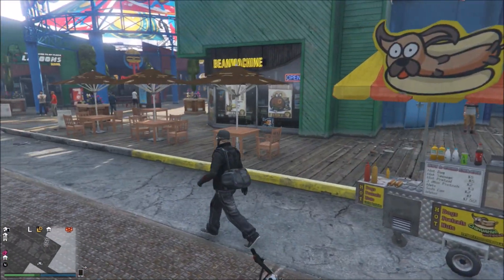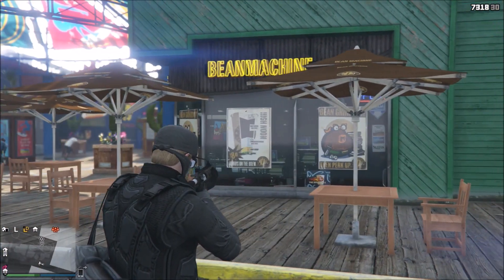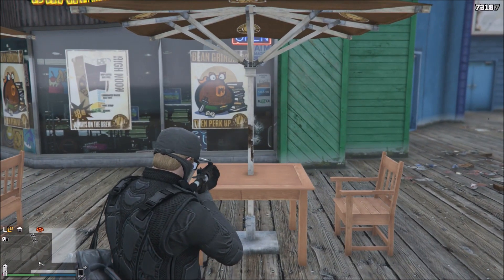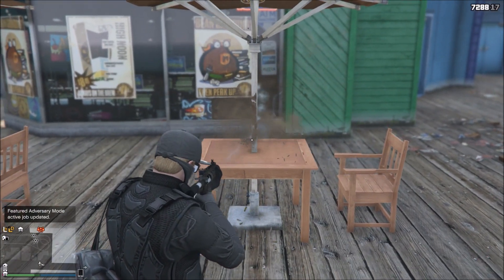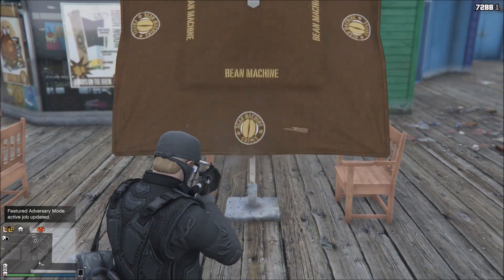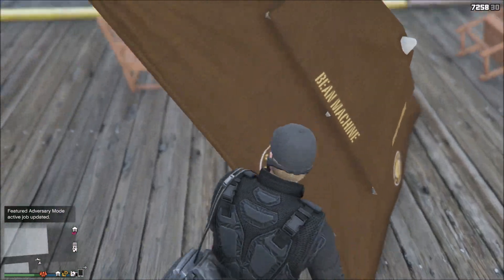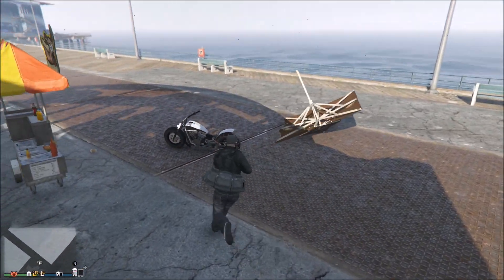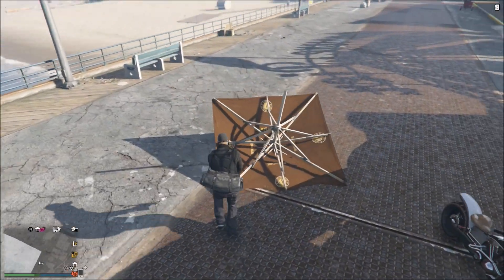For the first glitch, make your way down to the pier where you'll see three different umbrellas at picnic tables. Shoot them down with a minigun, assault rifle, or shotgun — I use a carbine rifle since I don't have the minigun. You want to position it right, getting it on the umbrella side so the pole is sticking up. Then take a flare gun and stand on the lowest part of it, aiming at the very tip of the pole.